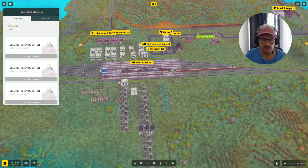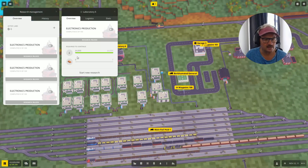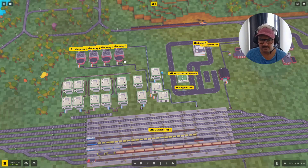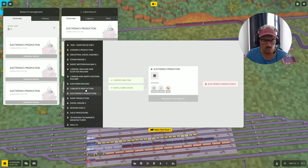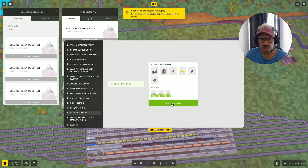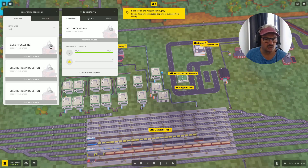I've got electronics production ready to go, but for electronics you need copper bars, so we'll do that a bit later. In the meantime, I want to get gold brought down here. Let's get gold going — let's do gold processing. We want to bring gold ore 800 and it'll get us access to all of the factories.